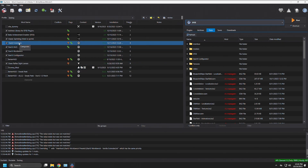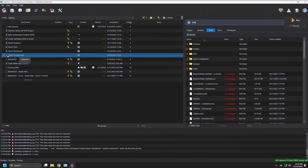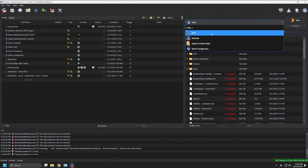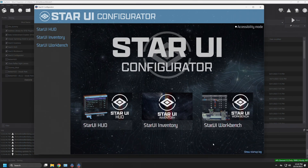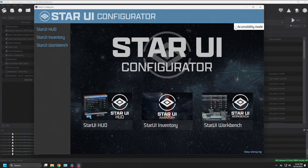When you start it up, it's going to look for those JSON and .ini files. Go ahead and select Star UI Configurator and run it. You're met with a nice interface — I quite like it, very pretty. Starting at the bottom right, click 'Show Startup Log.' In the log you can see it detected Starfield inside the data folder — which is exactly what MO2 does — and it found all the configuration files for HUD, Inventory, and Workbench, plus the INI files for all three. It's ready to go.